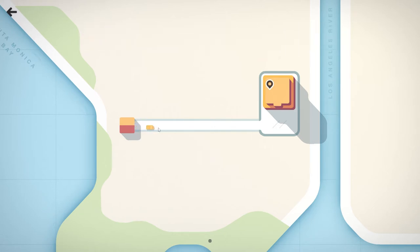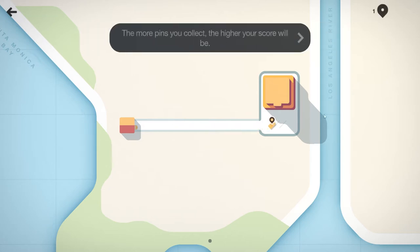A car wants to drive to this destination, so this guy is going to drive along the road and pick it up. The more pins you collect the higher your score - we have one point. I know this has nothing to do with Bob Ross but just like the happy little trees, Bob Ross kind of a vibe. And with the year I've been having, this is very much needed.